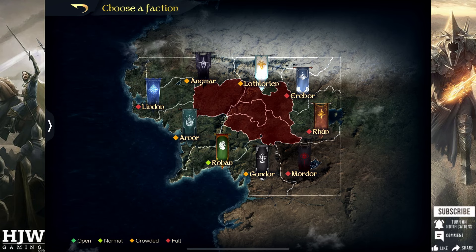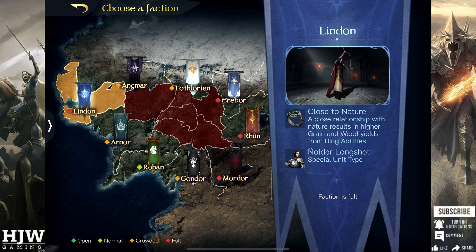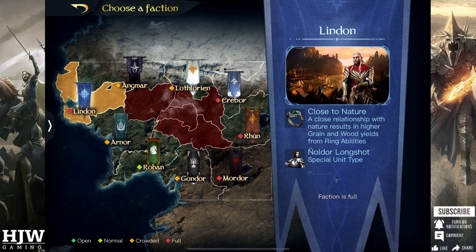First up is Linden, which gives you a slightly higher grain and wood yield from ring ability. What that means is when you use the Extract ring skill you will get higher amounts of wood and grain. In my opinion this is a fairly poor skill as the Extract skill is not particularly great and I don't put any ring points into it, making this one of the poorest ring skills available.